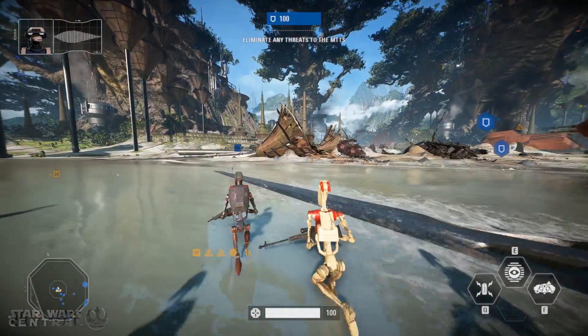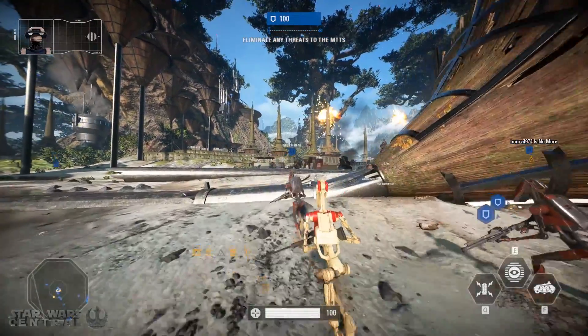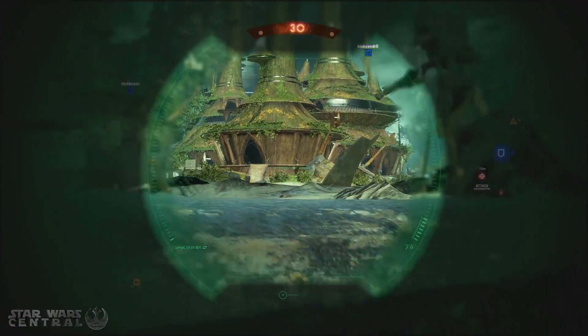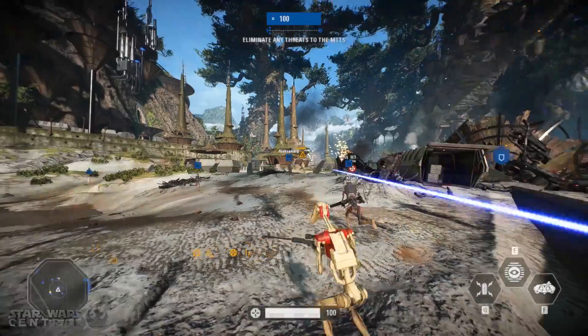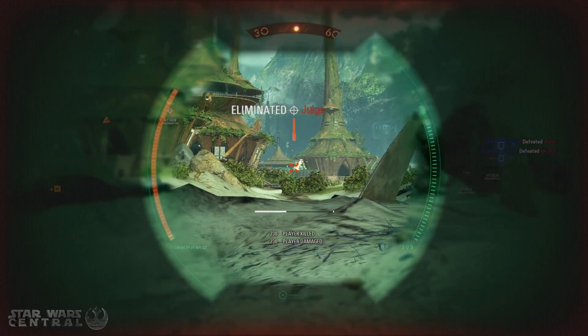The new mode was updated just a couple of days ago to include a whole bunch of other maps in the rotation, so it's not just Jabba's Palace anymore — we've actually got access to Starkiller Base, Naboo, and Hoth. That means it now has a total of four maps, one of which — Jabba's Palace — is new to Battlefront 2.